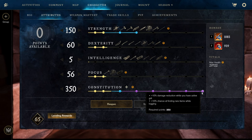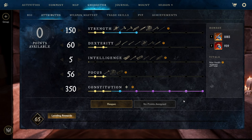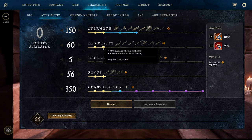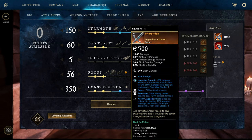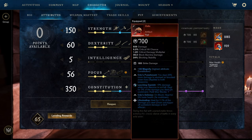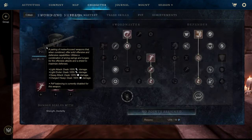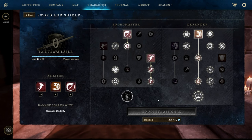For attributes: 350 Constitution so you get the 10% damage reduction from Grit Board, then of course you get Grit on every attack. Over 50 Focus for the healing buff, 150 Strength for the stamina buff, and then 60 Dexterity so when your stamina is not full you do more damage. I have Keenly Jagged on both weapons — Sharp Ridge and Odo.